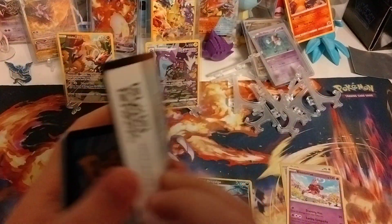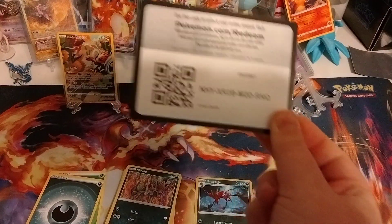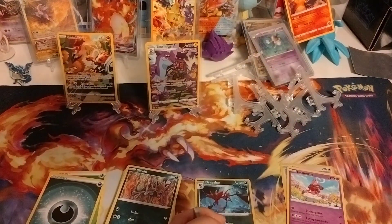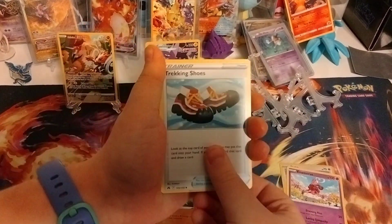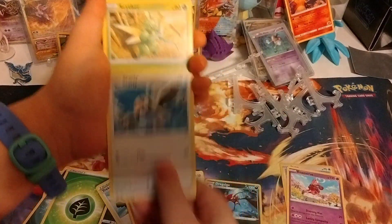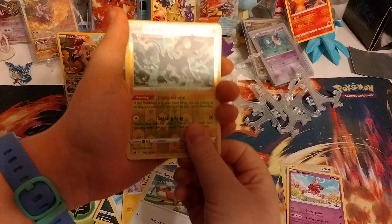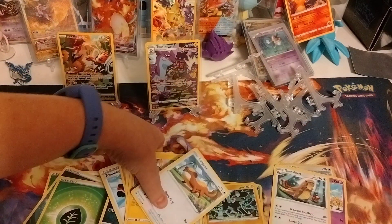All comes in the third pack, so I don't care. Here you guys go. Got grass, rock, trekking shoes, Mawile, Riolu, Starly, Scyther, Mawile, Yungoos, reverse Luxray — we need that — and a Gumshoos. A Yungoos and a Gumshoos. That's nice.